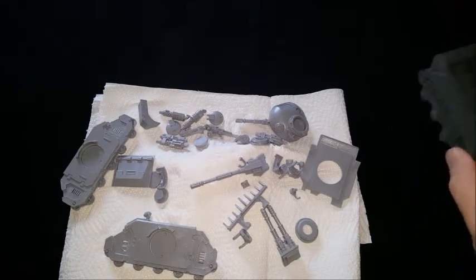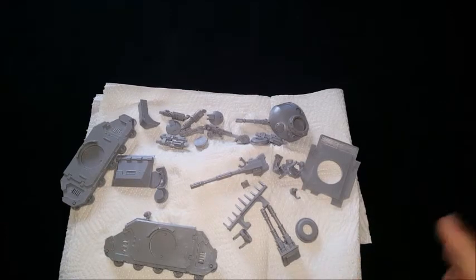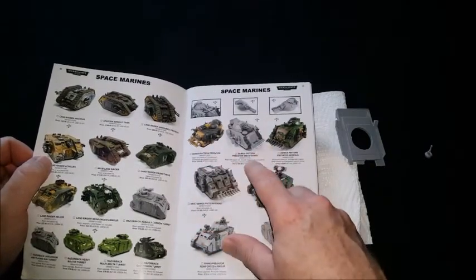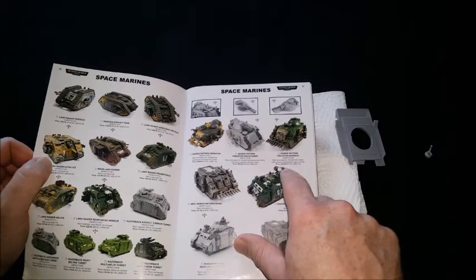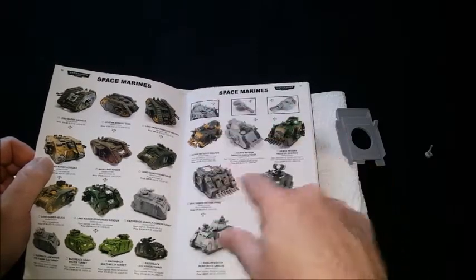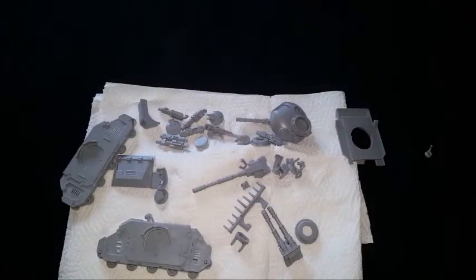The weapon choices you get with the Legion kit - this is just the basic predator kit from Forge World. There are different variations. In my Forge World guide there is the Demus pattern Predator, which is the one I've got; the Demus pattern Predator Executioner that comes with the plasma executioner and the heavy conversion beamer; and the Demus pattern Predator Infernus which comes with the magnum melter cannon and the flamestorm cannon turrets.